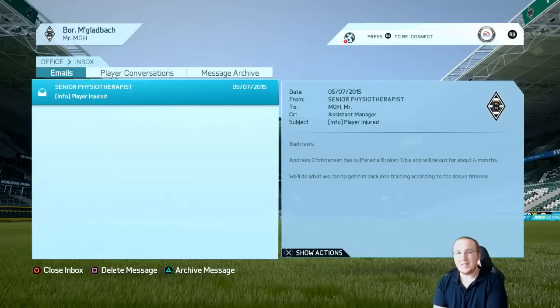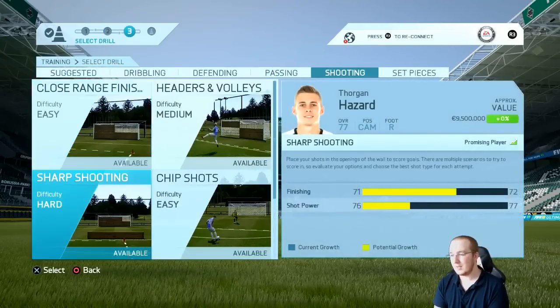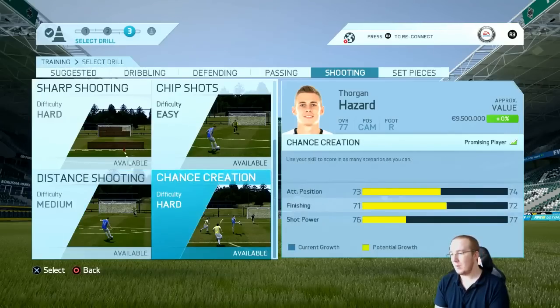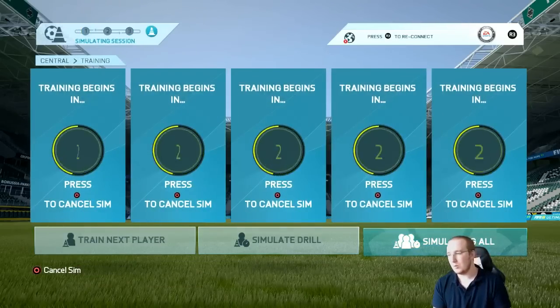It is the worst possible start for Christensen - a four-month injury. I need to sign a defender now, I just can't believe that's happened. That means I need to replace him in training, so I'm going to put Hazard in instead - yes, this is Eden Hazard's brother Thorgan. We're going to get him on improving his shooting and his passing.